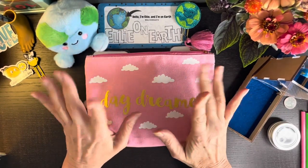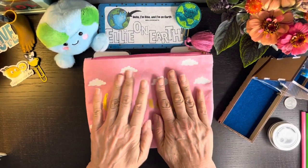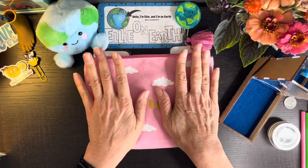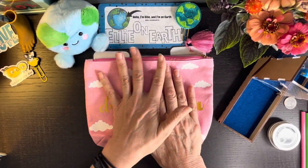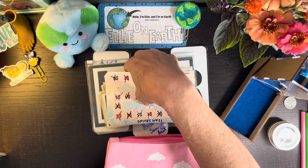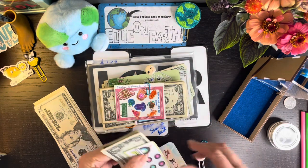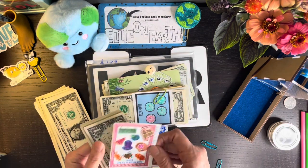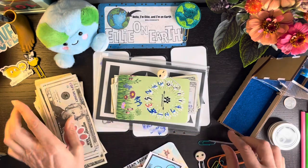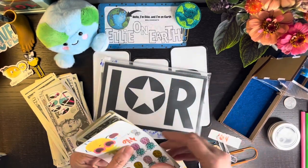Hello, hello my cash stuffing buddies and welcome back. I'm Ellie and I'm on earth and I love to do savings challenges. Today we're going to be doing left, right, and center because I went through all my binders and I'm not going to be finishing any more challenges for a couple of weeks. I have like 350 plus dollars in here that really needs to be working for me. I'd like to say welcome to all my new subscribers and welcome back to all my old timers. I appreciate each and every one of you.